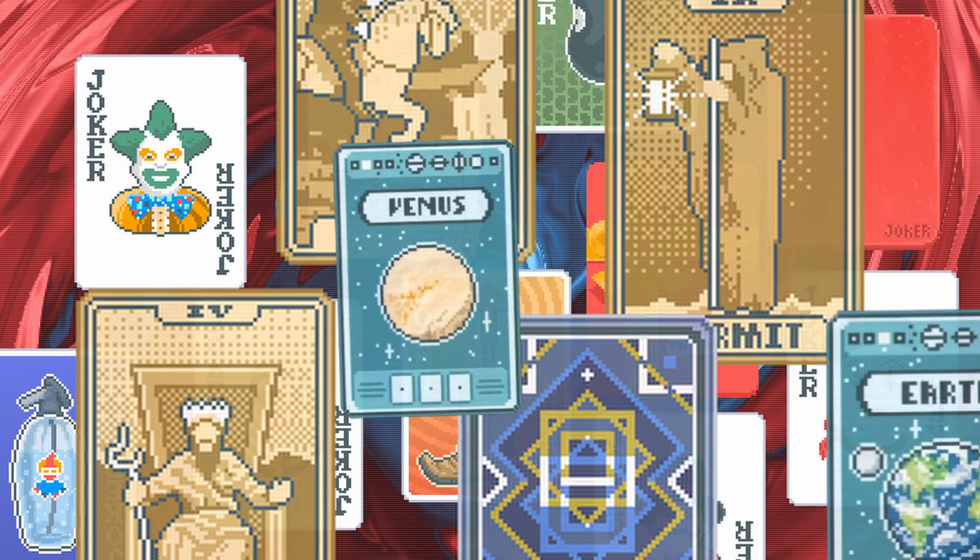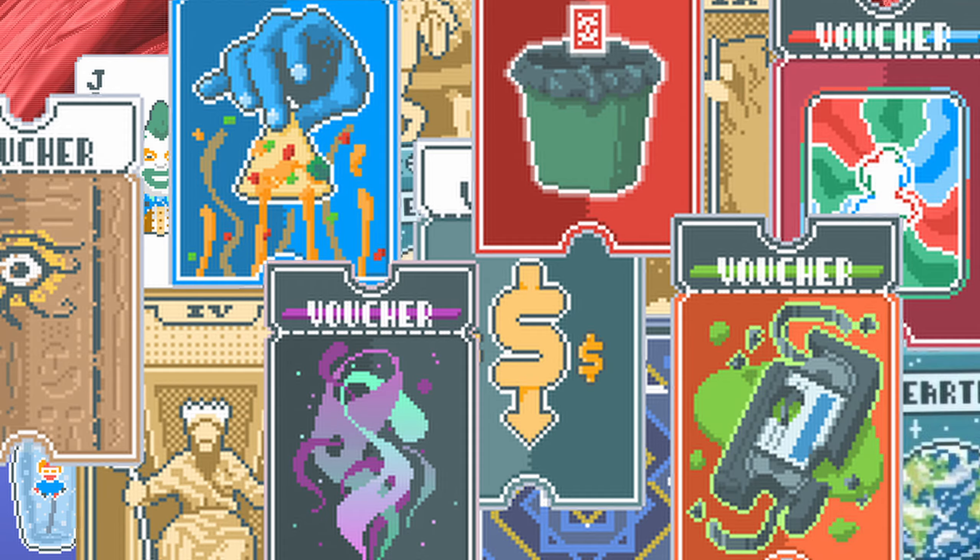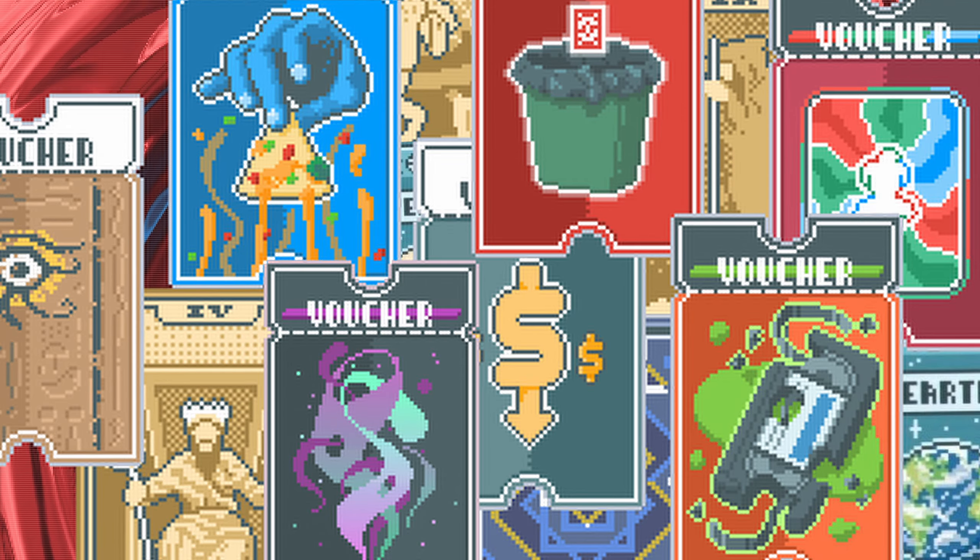With 150 jokers, 52 consumables, 32 vouchers and a whole lot more, the scope for wild and wacky combos in Balatro is immense. Here are some of the potential combos I can't wait to see pulled off.